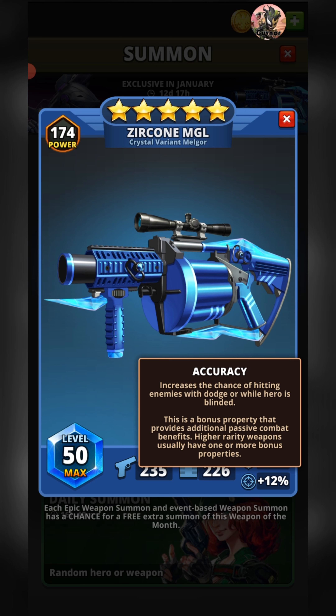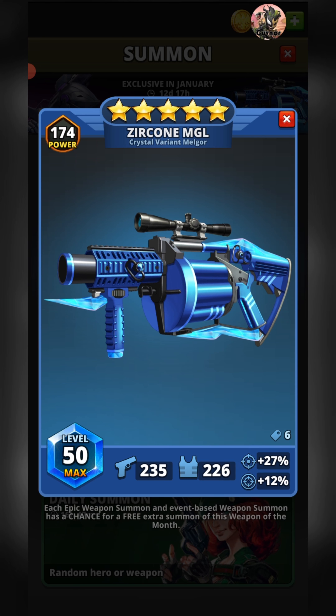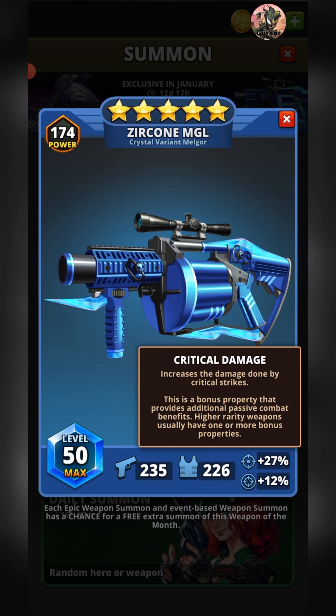Diving into the two perks: accuracy is one of my favorite weapon perks because it directly counters an enemy hero's dodge perk — and we all know how annoying dodge can be. Unfortunately, at plus-12% it is the lowest accuracy improvement of any accuracy weapon — and by quite a margin; the next closest is plus-16%. Additionally, plus-12 accuracy isn't high enough to counteract any five-star dodge weapons, which are all 14, 16, or 18. It can counteract four-star dodge weapons, but it's a little sad that a five-star gun can at best only counteract a four-star weapon.